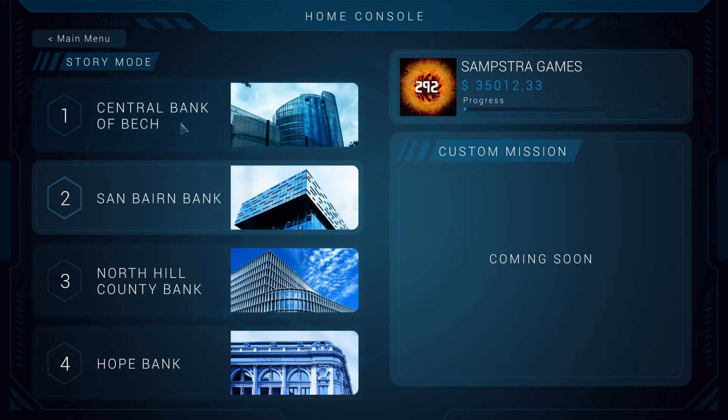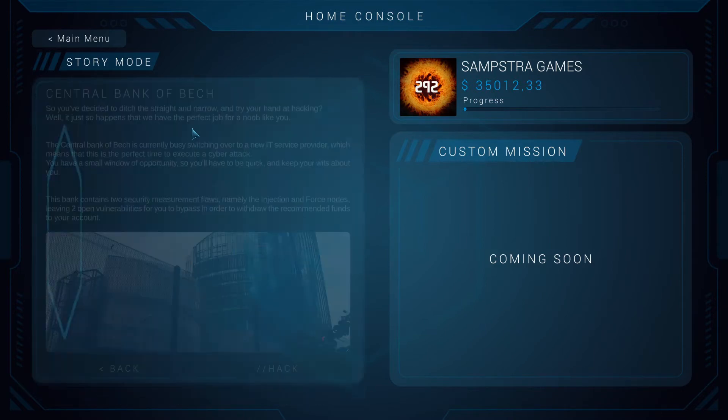The easiest way to show you is just to start. Unfortunately we can't restart our progress so it's just going to continue. We're starting with the very first mission. Essentially at the beginning, the Hacks group invites you to join them — a group of hackers who steal from the rich and keep the money to themselves. They're inviting us to join, and this first mission, Central Bank of Bex, is considered good for a newbie. Their only rule is to stay hidden.